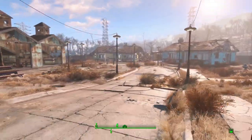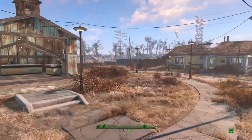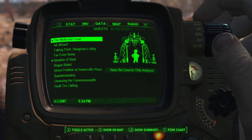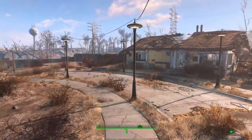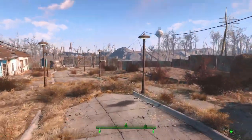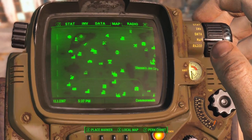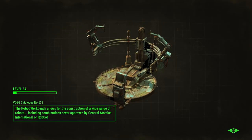Alright everybody, welcome back to another part of this Fallout 4 walkthrough. Today we're going to do things a little differently. I held off on doing Shadows of Steel and the Molecular Level — I'm going to do both of those today. We retook the castle; I think there's a second part to that mission, but it's not popping up yet. I might fast travel over there real quick to see if there's anything new.